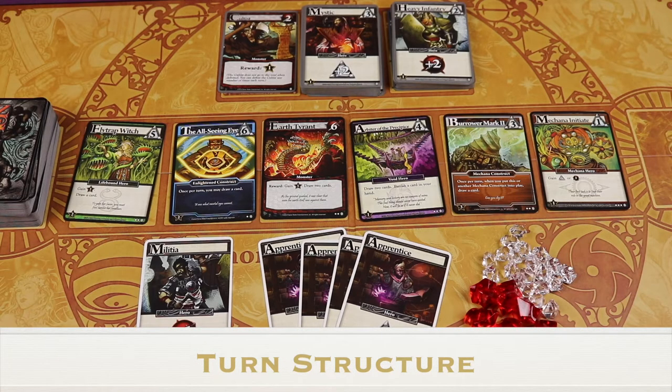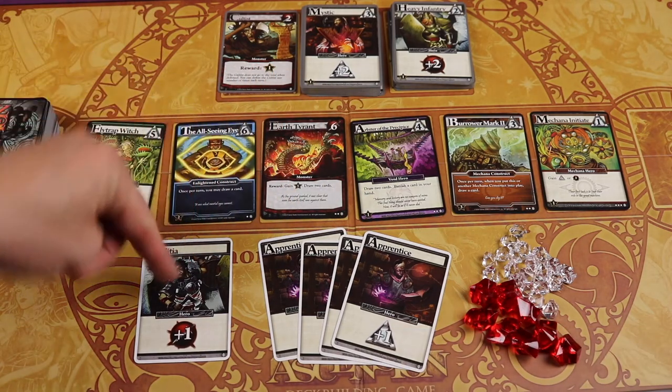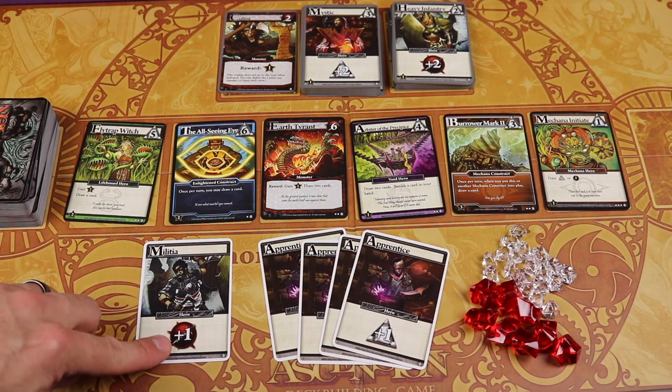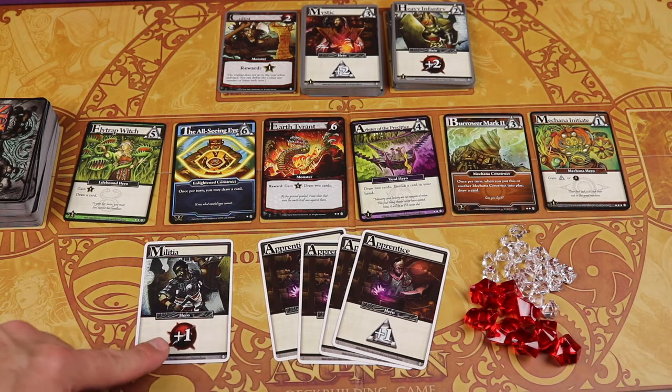Let's take a look at an example turn. My first turn I drew four apprentices and one militia. These cards are all worth one rune — that's the currency you'll use to purchase other cards — or one power, which you'll use to defeat different monsters. So I have four runes to spend and one power to try to use to defeat monsters.